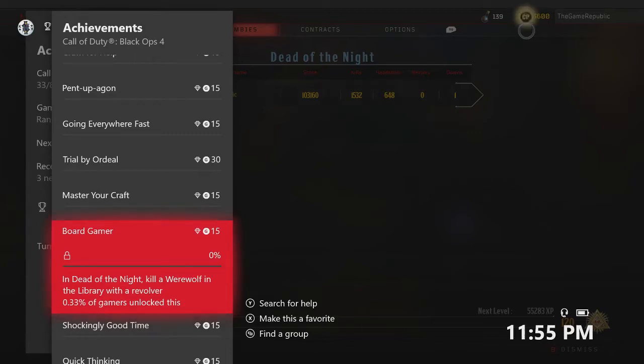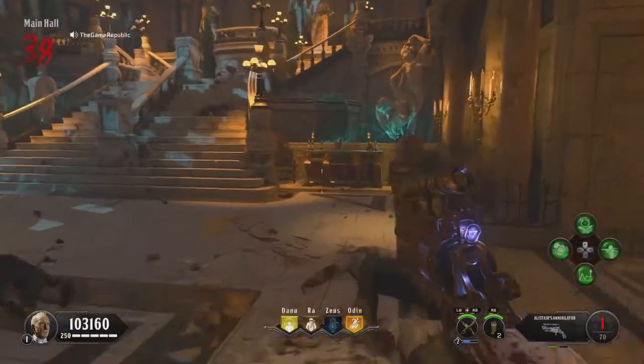What is going on guys, this is the Game Republic here. Today I'm going to show you guys how to get the achievement 'Board Gamer.' This is for Dead of the Night — kill a werewolf in the library with a revolver.